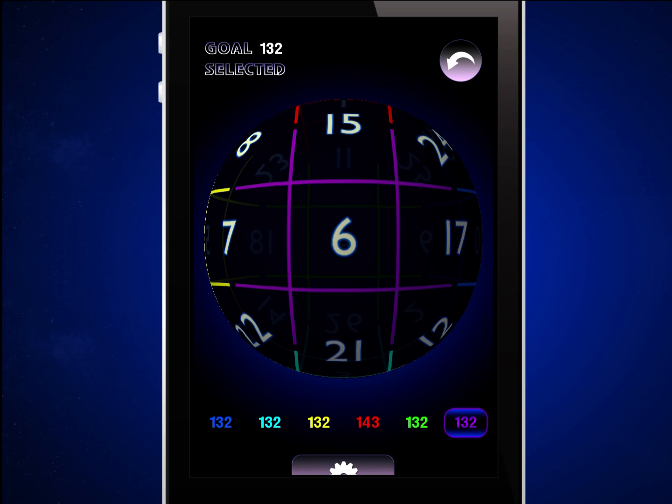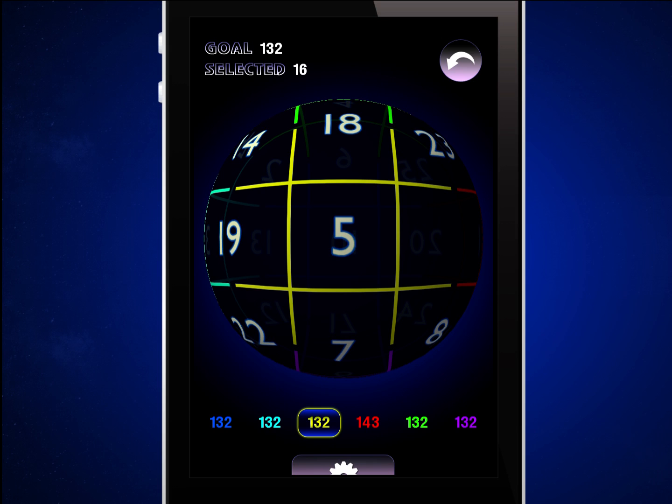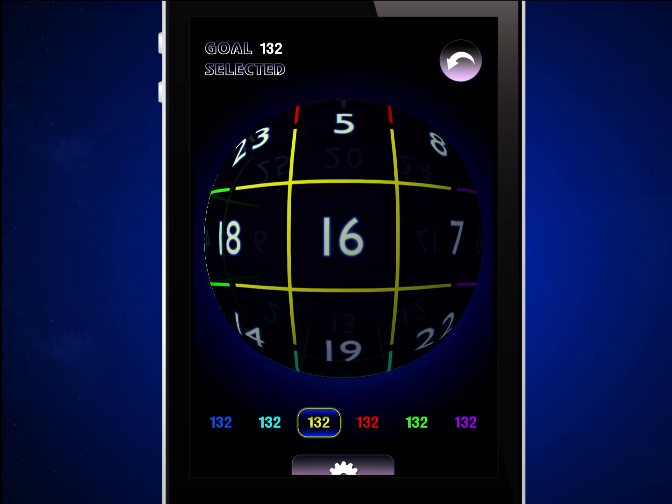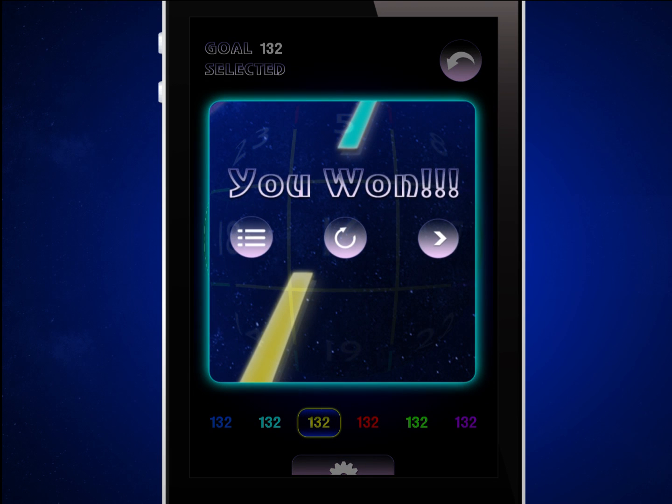At this point, 5 of the 6 faces are equal to the 132 goal. In the last step, we will use the same technique we used in step 1, but this time we will change our perspective to the face that we want to change, which is the red face. By replacing 16 in the red face with 5 from the yellow face, we will subtract 11 from the 143 of the red face and make it equal to 132 without impacting the sum of the yellow or any other faces, ultimately achieving our overall goal of the 132 perfect sphere.